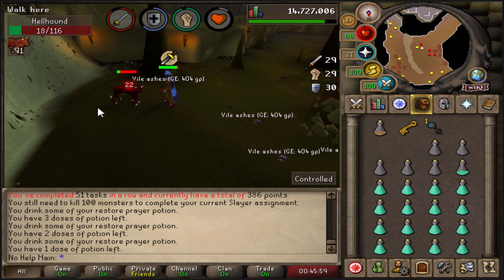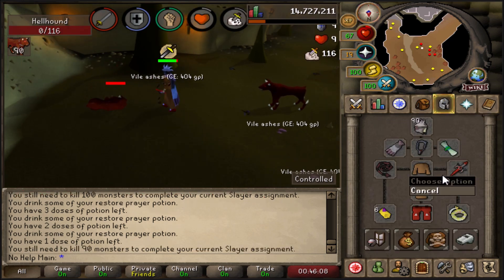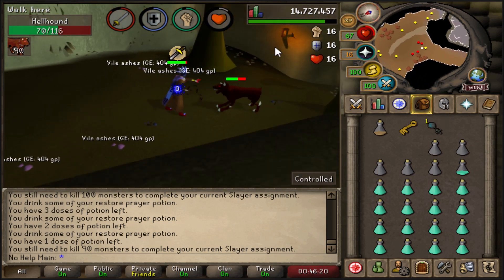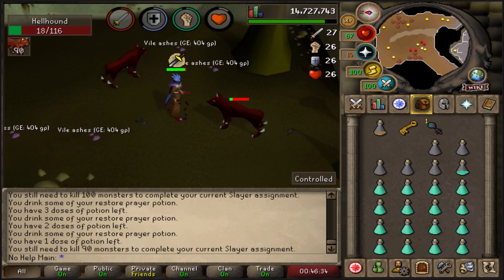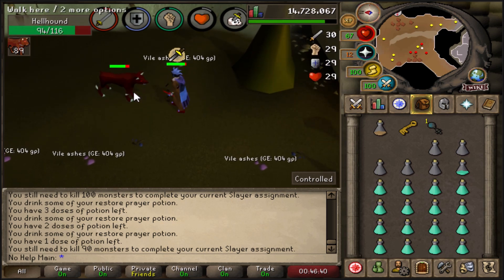Barrows Gloves are the best — or second best now with the Hydra gloves — gloves in the game. They provide a +12 Strength bonus in the glove slot, which is double the Dragon Defender. They cost about 100k in the chest, so if you die you can just rebuy them for 100k — much cheaper than combat bracelet or Berserker ring alternatives. Highly recommend getting these unlocked.